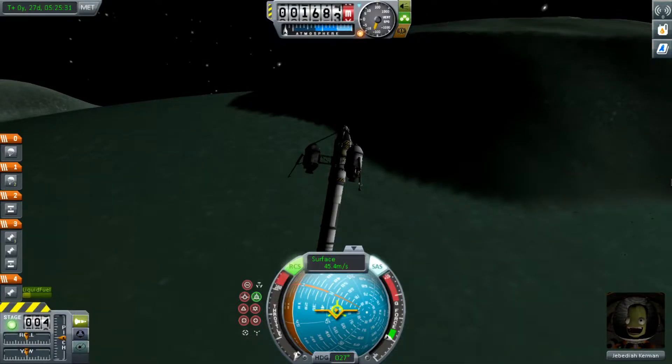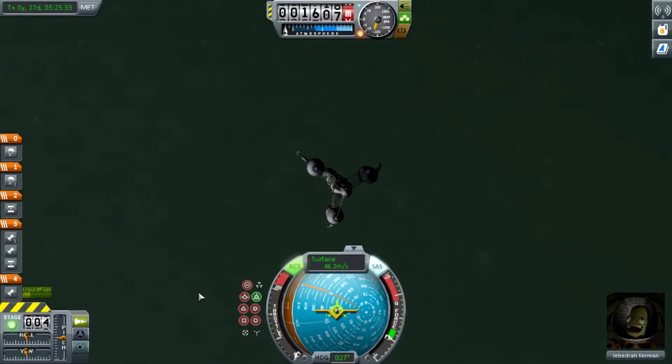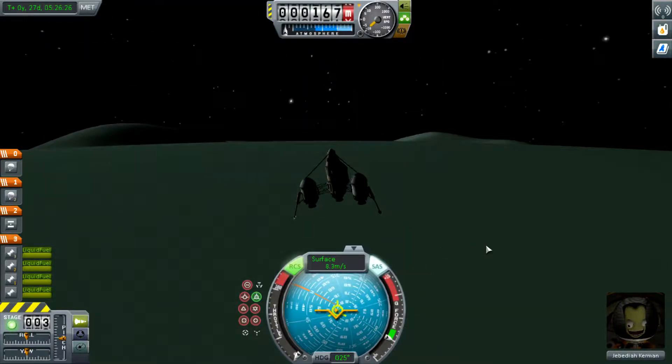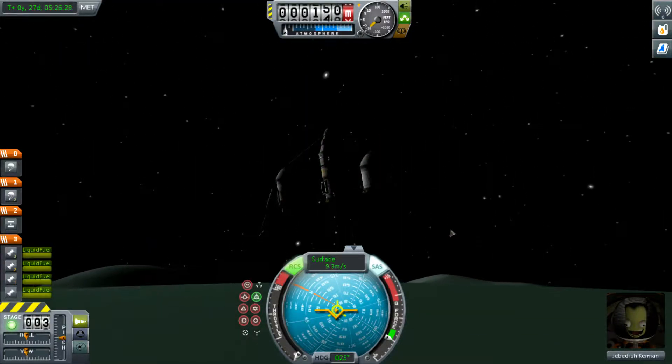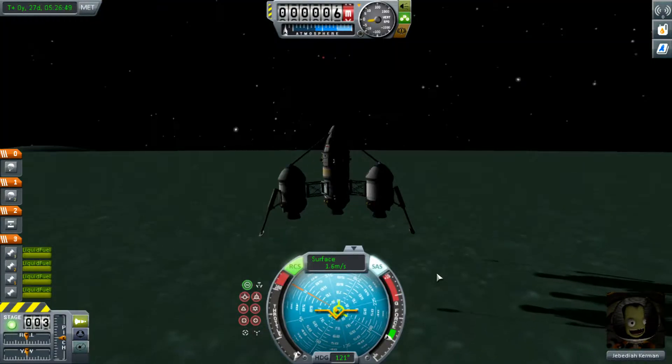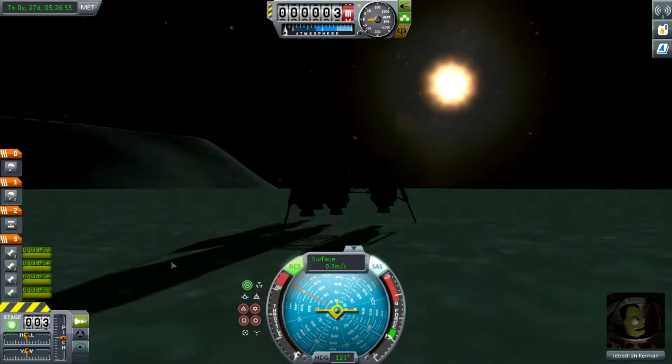Once you have an encounter, which should look like this — a significantly shorter orbital path — you need to set a maneuver somewhere and mess with these nodes until you basically crash land into the planet. You may need to experiment to find the most cost-effective route, but usually you have to use the blue nodes and the green nodes.